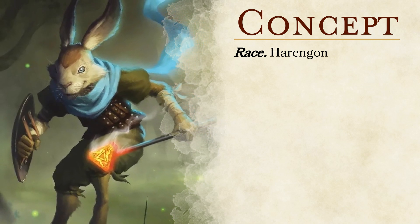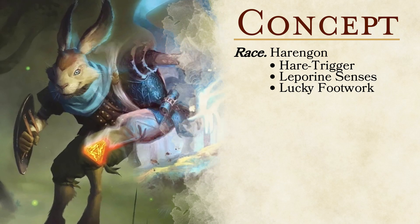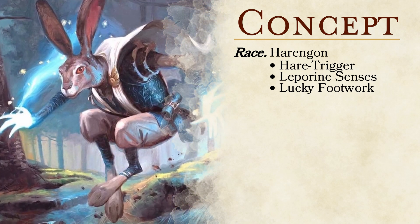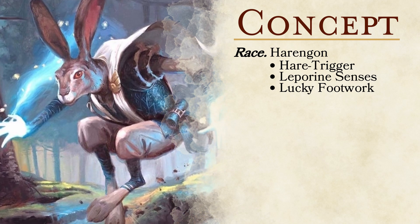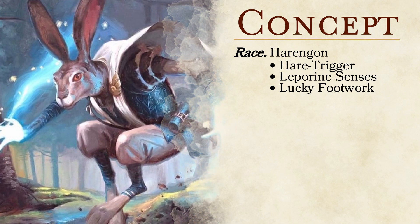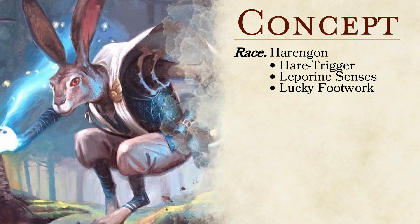What makes the Harengon a solid option is the Hair Trigger, Leporine Senses, and Lucky Footwork racial features. Hair Trigger lets us add our proficiency bonus to our initiative rolls. Leporine Senses grants us proficiency with the Perception skill, and Lucky Footwork lets us get a second chance at beating a Dexterity saving throw, allowing us to add a d4 to the result if we failed.